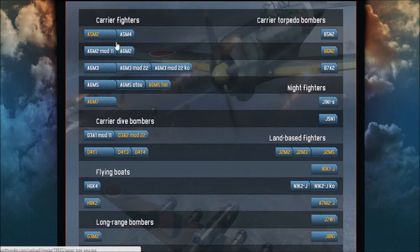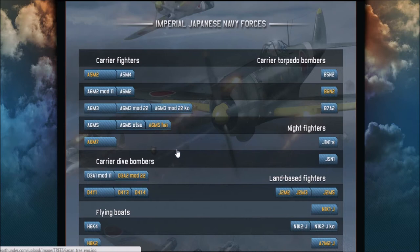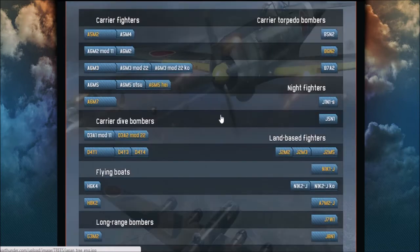Moving on to the carrier fighters, we've got the A5M2. We've already got the A5M4 — I think it's the first carrier aircraft you can get in War Thunder for the Japanese. Only armed with two 7.7mm machine guns, quite slow at 273 miles an hour. I can't really see much difference between the A5M2 and the A5M4 other than a slightly different engine, probably a weaker one, and no enclosed cockpit. It'd be good for the lower tiers, but many aircraft are better than nothing for Japan — they haven't got that many planes as it is.